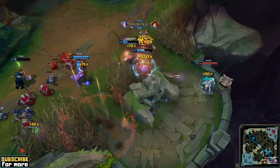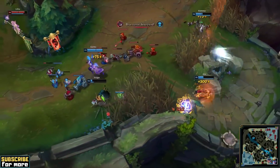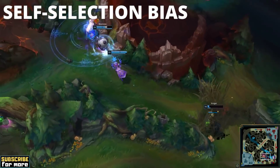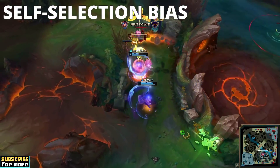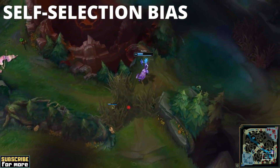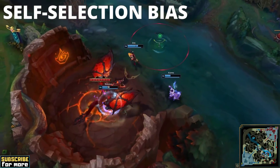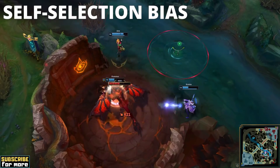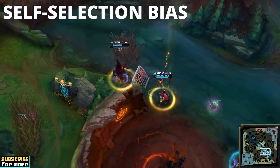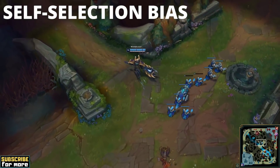And this brings us to the second and arguably more sinister bias that effectively makes an accurate interpretation of the data outright impossible. It is called self-selection bias and its effects are devastating. Not only item win rates are affected by it, but also rune page win rates and even general champion win rates themselves. In statistics, self-selection bias arises in any situation in which individuals select themselves into a group, causing a biased sample with non-probability sampling. Statisticians have a fancy catchphrase here that describes the phenomenon quite accurately: garbage in, garbage out. A statistics program, or a League of Legends stat website for that matter, can be as sophisticated and elaborate as you want, but when you feed it with flawed or biased datasets, it will always produce useless results. The problem is that your champion, item, and rune choices in League of Legends are not random, and they never will be.